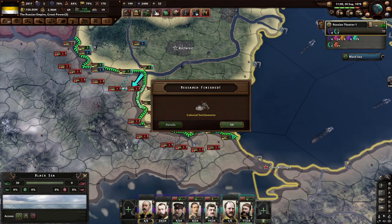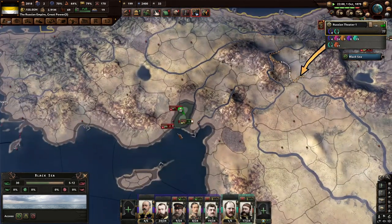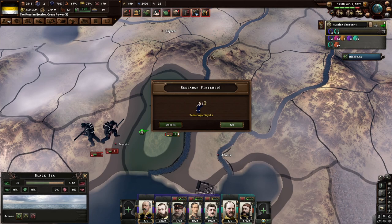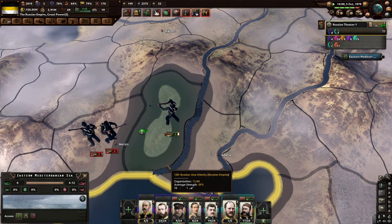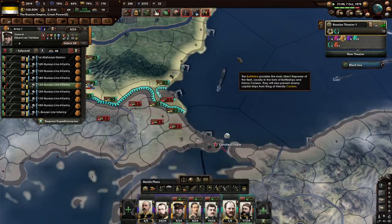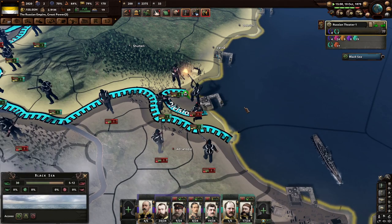Colonial settlements are nice. Constantinople would be nice to get. Come on, send supply through here. That one division is still alive down there — oh, it's still there. Telescopic sight — that's a long time ahead. Damage control — sure, why not. We're going to get more than enough naval XP. Some convoys — sink those stupid Ottomans. Come on, good. Help out, start pushing over. There's no one there — okay.